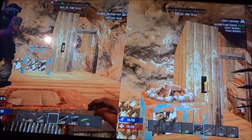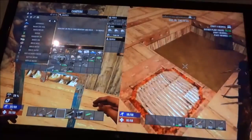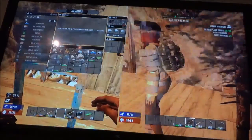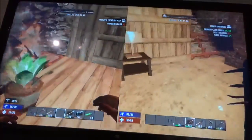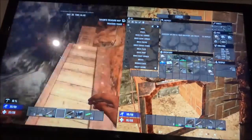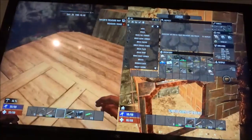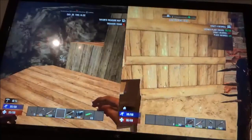Seven Days to Die is made by Fun Pimps. I love this game. I'm on the left side of the screen and Emily's on the right. We are just preparing things. This is our safe room here and I expanded it. I put some furniture down. This is a tunnel that I made going down into a room that's going to be our forging room, so we can have tons of forges, but I haven't finished it yet. Because it's hoard night I won't be finishing it tonight.